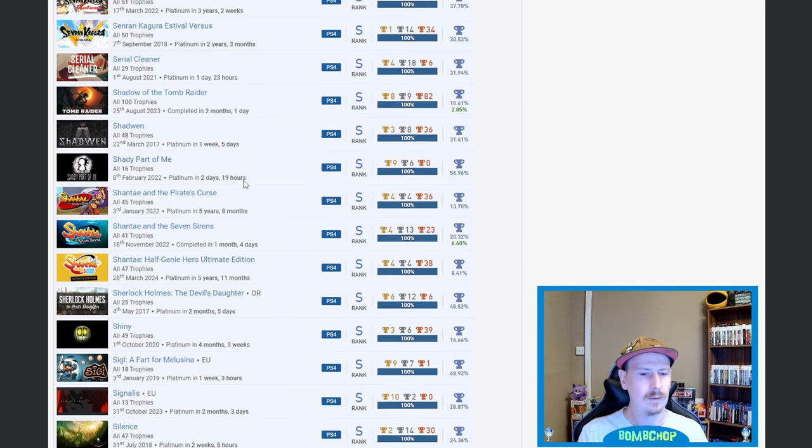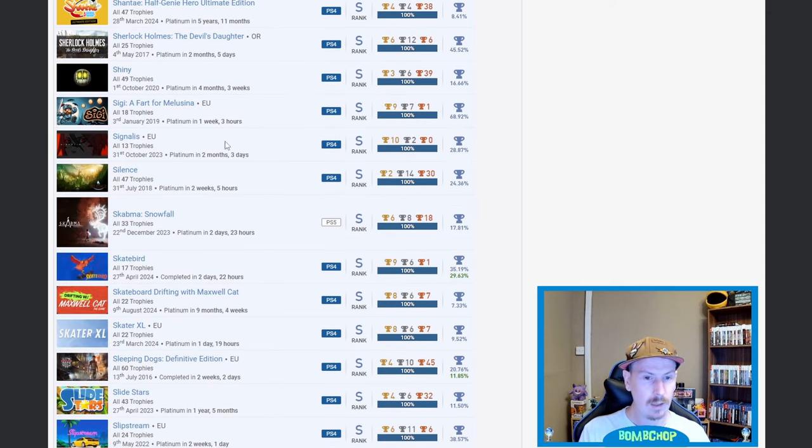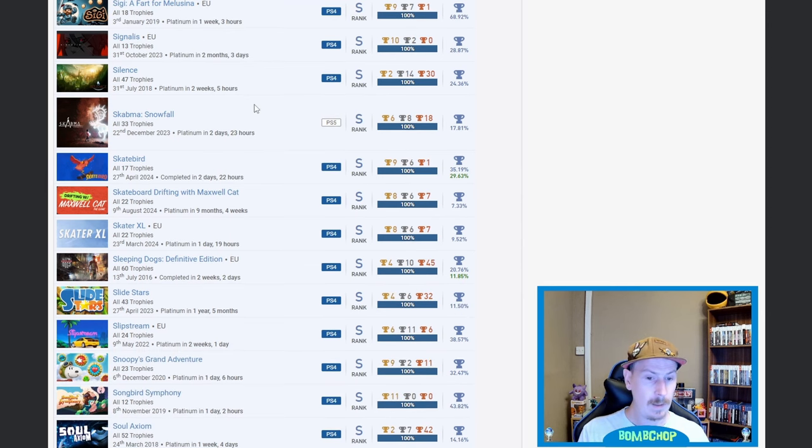Shantae and the Pirate's Curse — nice. Shantae and the Seven Sirens — nice. Shantae: Half-Genie Hero Ultimate Edition as well — very nice, 8.41% on that one. There's a name here — I'm guessing it's a fart for Melusina — never heard of it and I'm not going to even look into it, I have no interest, but fair play.